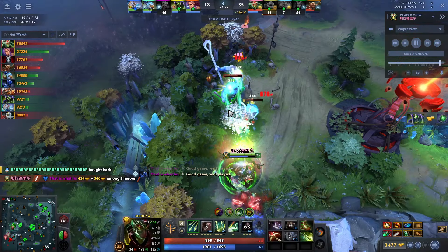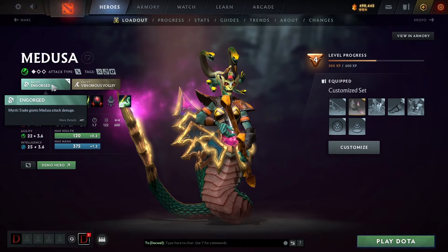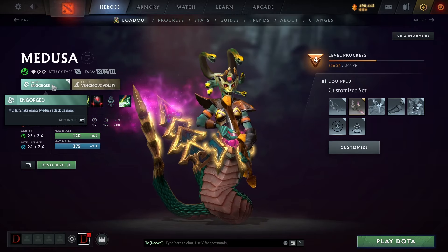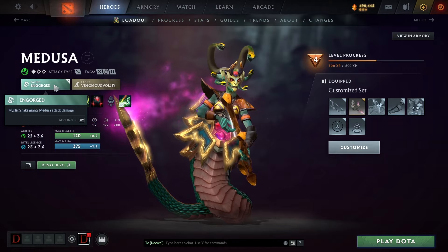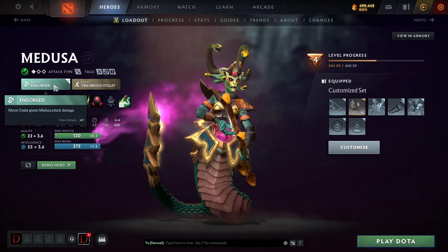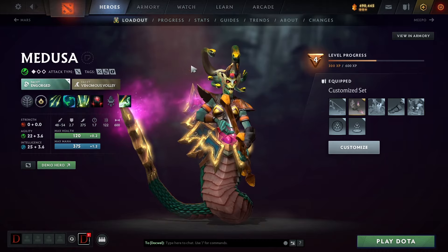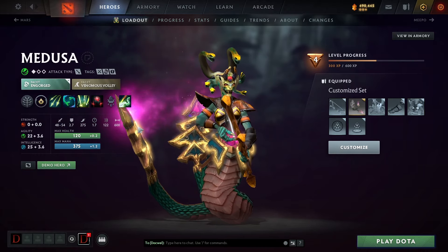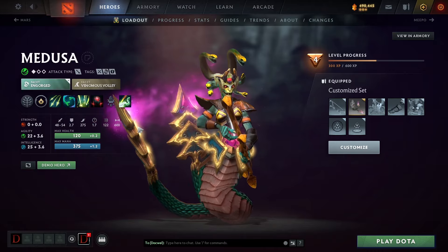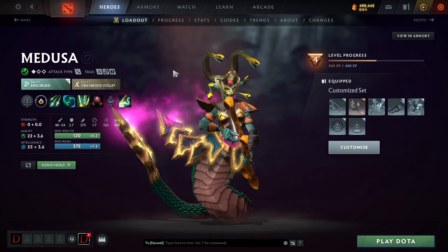Before we can understand how to play Medusa, we have to look at her abilities. Medusa's facets are Engorged, which plays around her Mystic Snake — the ability that gives her mana and does some damage. Engorged basically increases her attack damage when she gets mana back from that Snake. Mystic Snake can be an ability you build around, especially if you're playing mid Medusa, because her Shard and Aghanim's really incorporate it.